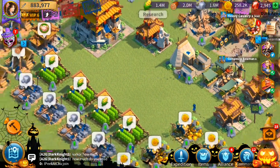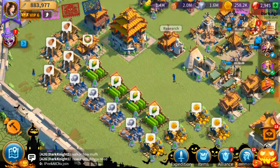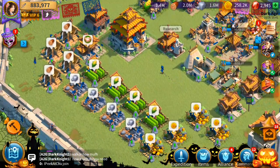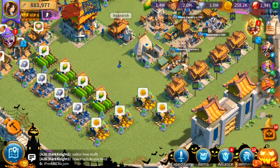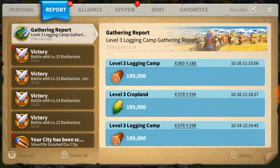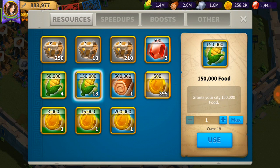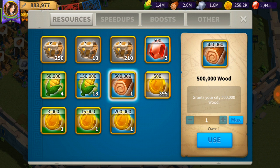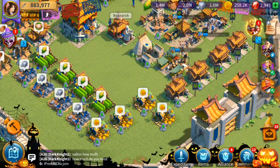That's really my tips, tricks, and guide for resources. If you want to know how to get resources as quickly as possible, it's not by upgrading resource buildings. It's by participating in barbarian kill events or any events that give you resource packs — like a 150,000 wood pack or a 500,000 food pack that you can use instantly.